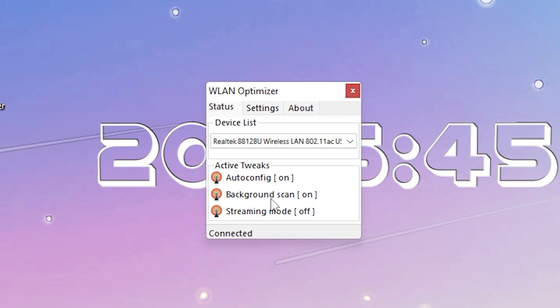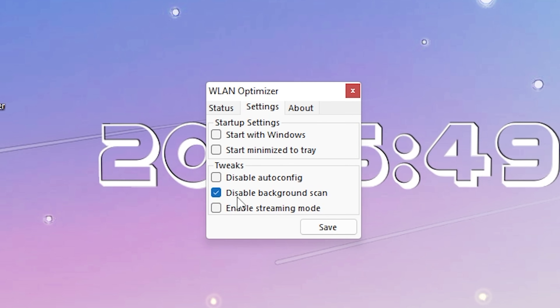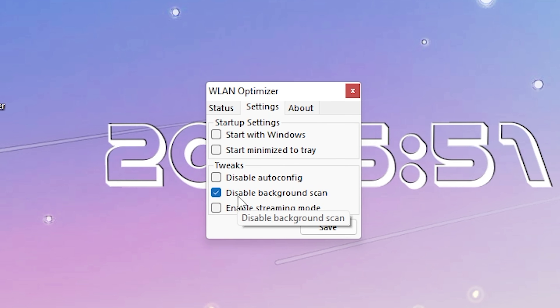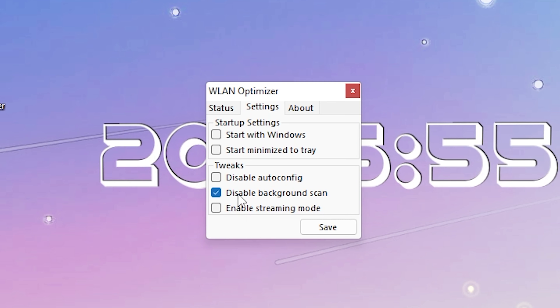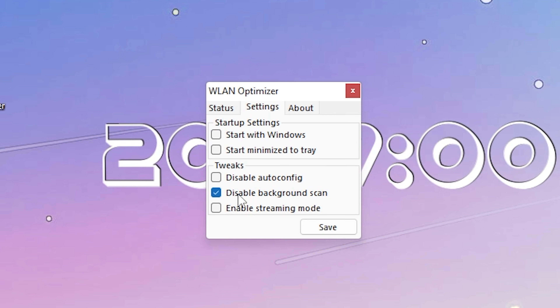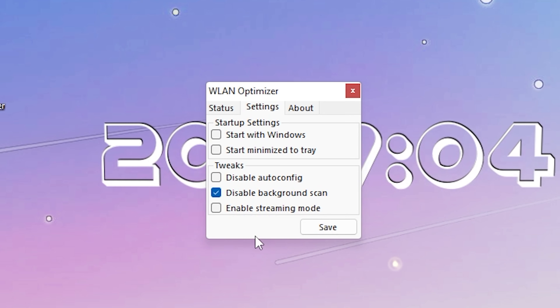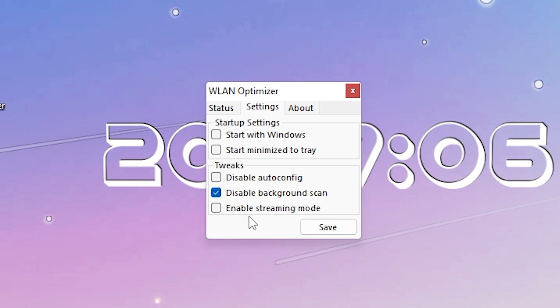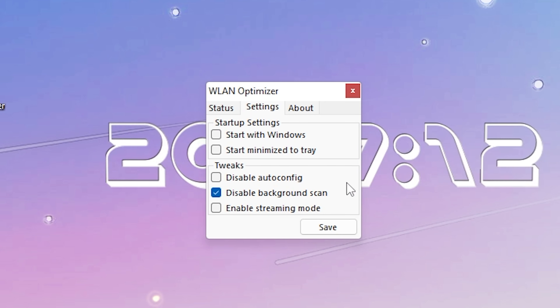You can see the already active tweaks — auto config is already on. What we're going to do now is turn off background scans. This is one of those settings running on default on your Wi-Fi pretty much 24/7, checking your Wi-Fi. There are Windows services slowing it down and adding additional latency. So just simply click on 'Disable Background Scan'. You can also try out the streaming mode — I tried it myself but didn't see a big difference — but disabling background scans and auto config actually made a noticeable difference.